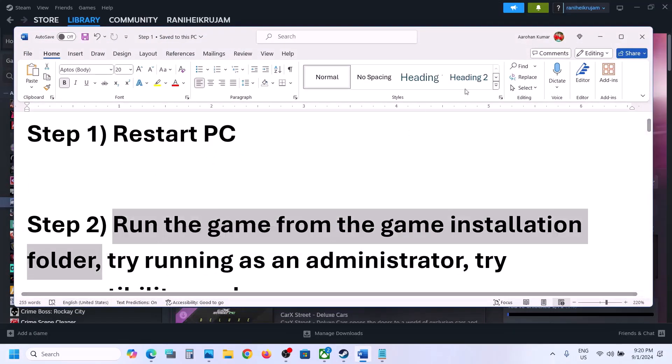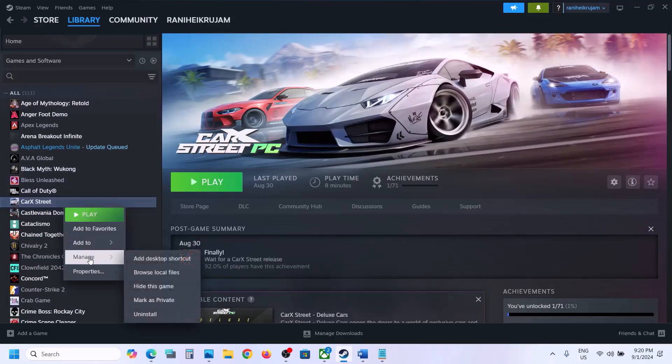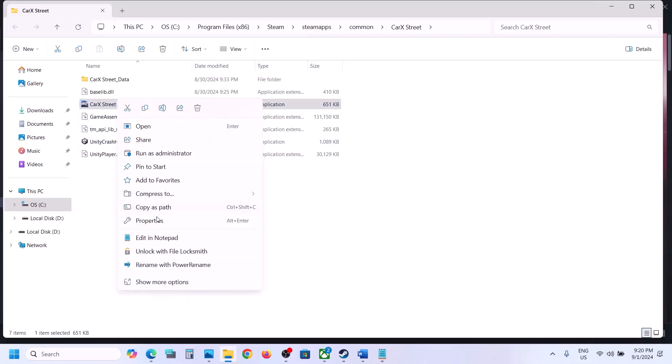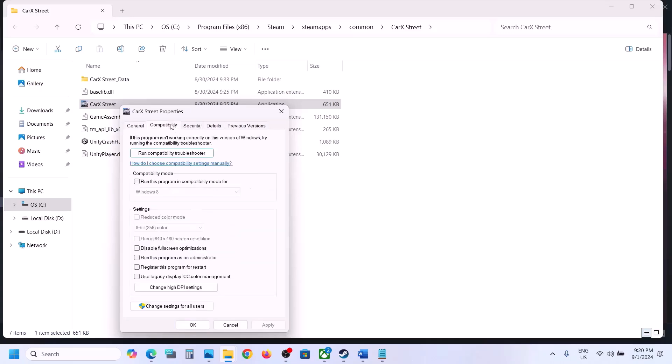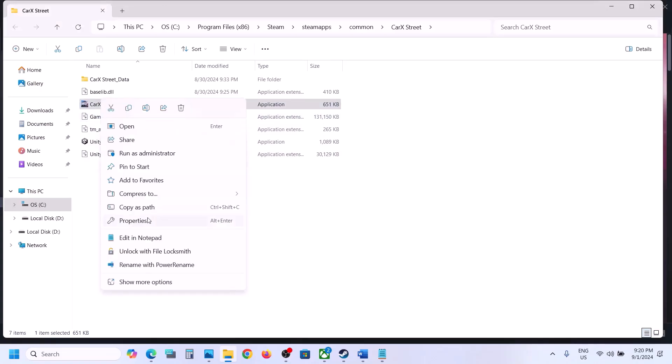The next step is to run the game as an administrator from the game installation folder. Right-click on the game, select Manage, then click on Browse Local Files — it will take you to the game installation folder. Double-click the game EXE file and try to launch the game. If that does not work, right-click the EXE, select Properties, go to the Compatibility tab, and check the box that says 'Run this program as an administrator.' Hit Apply and click OK, then double-click to launch the game.